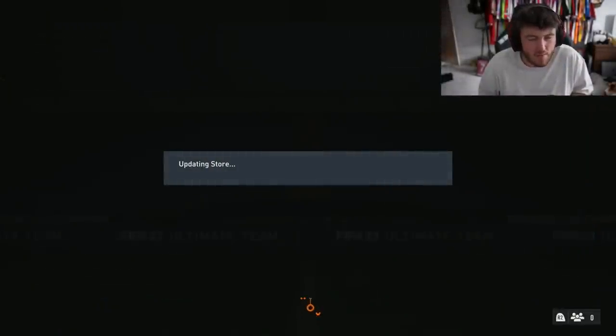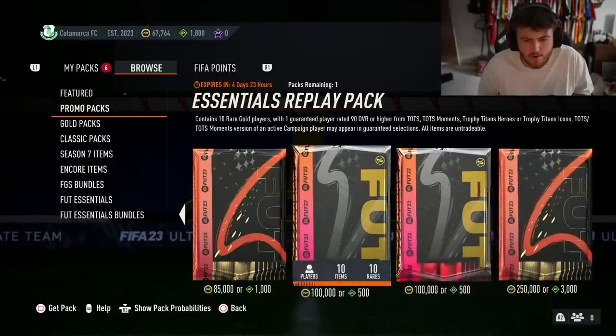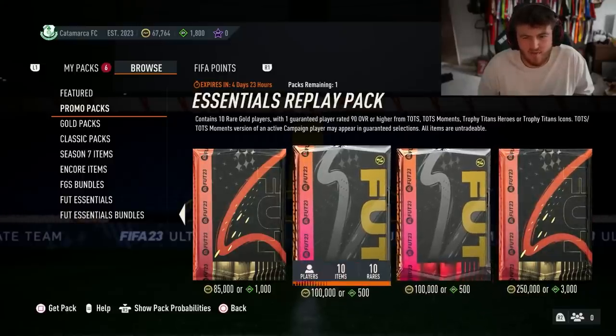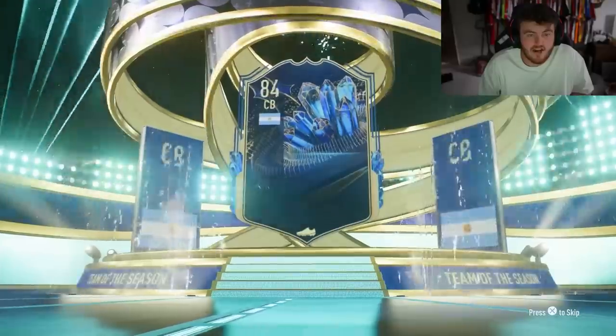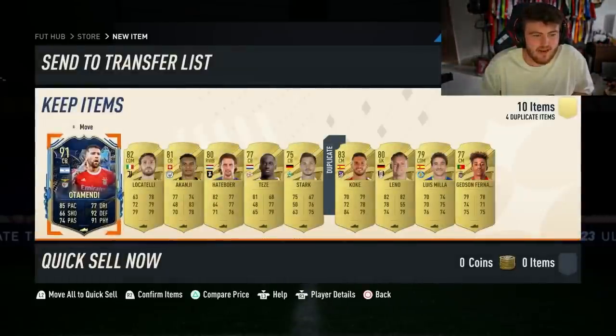I think we've got one more pack to open - actually two more packs. Super essentials pack - we'll open the essentials replay pack for the last one. This is guaranteed Team of the Season - who's it going to be? Argentina, centre back - Otamendi. I thought it might have been Messi for a second. Not great. Fair enough.